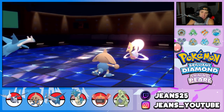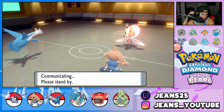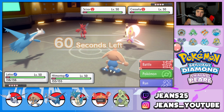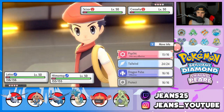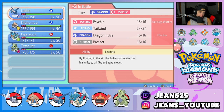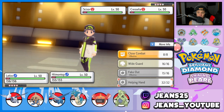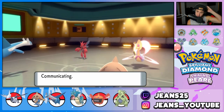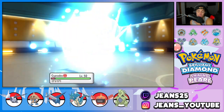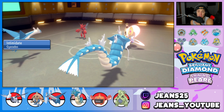Trick Room is out and about. If he goes into Torkoal we have Wide Guard ready. He brings in Scizor — I don't really mind Scizor on the field right now. I'm going to swap Hitmontop into the Gyarados slot to get an Intimidate on Scizor and chip up some damage on Cresselia. My best bet is to start intimidating that Scizor. BDSP battles have been awesome lately — my opponents are really good. Shout out to them if they're watching.